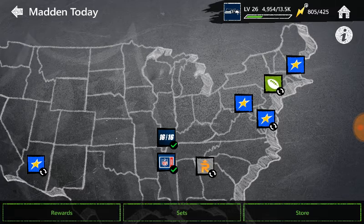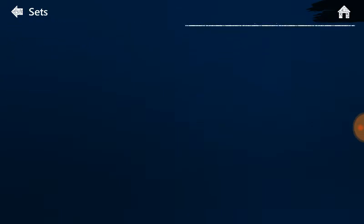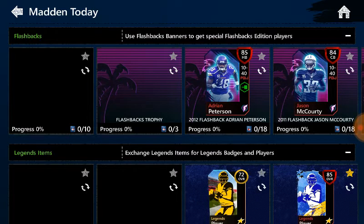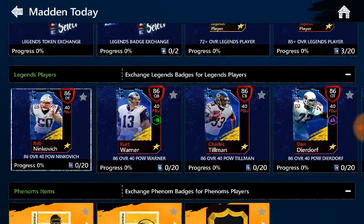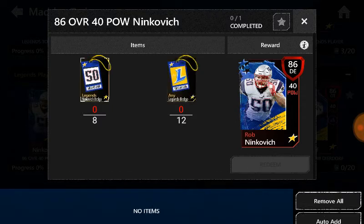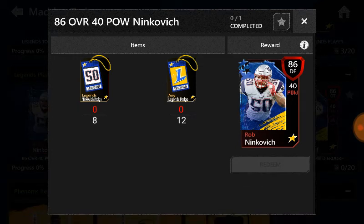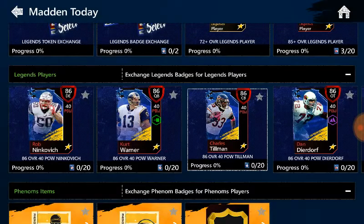Let's go to the sets really quick. For the defensive end set, you need 50 Legend badges for the player. For the other sets you need 12 of those Legend badges and 8 of the other ones, and same for the quarterback set. These Legends are pretty fire.